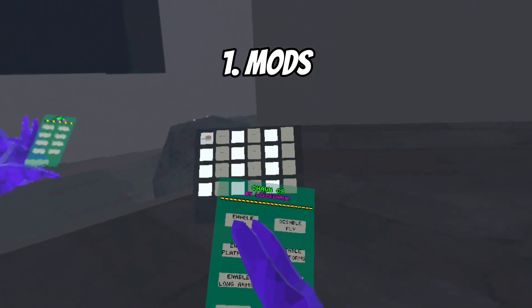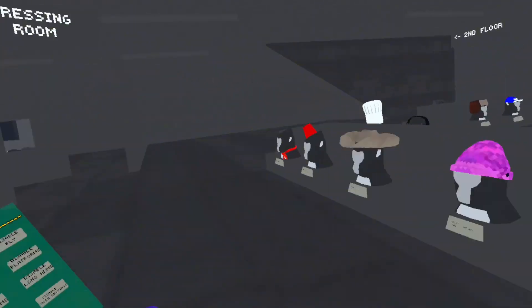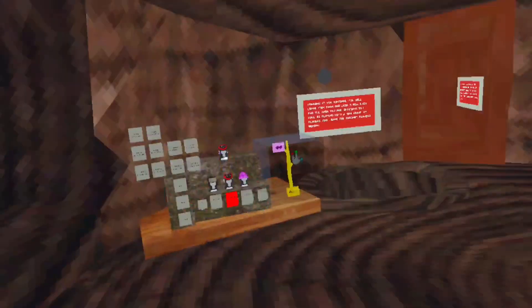There is a ModWatch with fly, platforms, longarms, and mosa settings. Platforms are RGB. Mosa settings basically just gives you the rock monkey speed boost — it definitely does help. Longarms, obviously. Fly — pretty good. Let's make our way to the other mods.